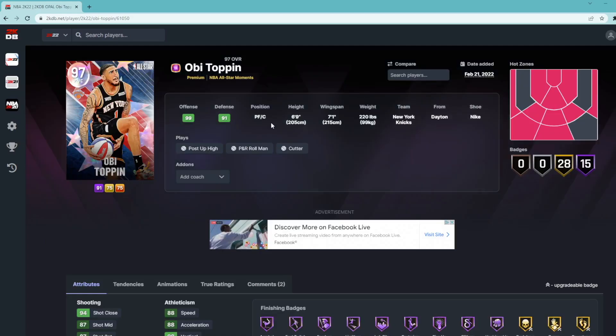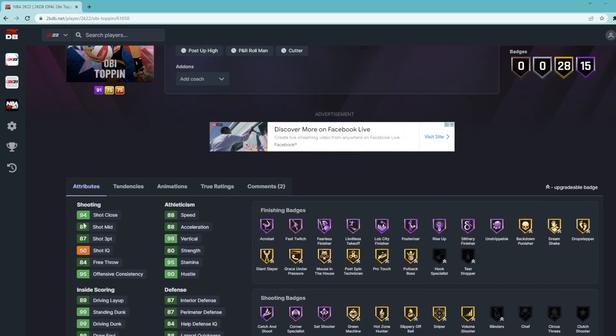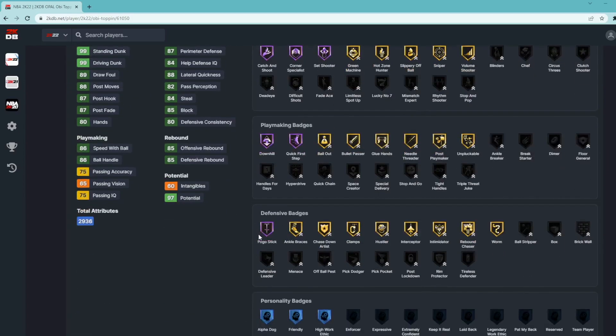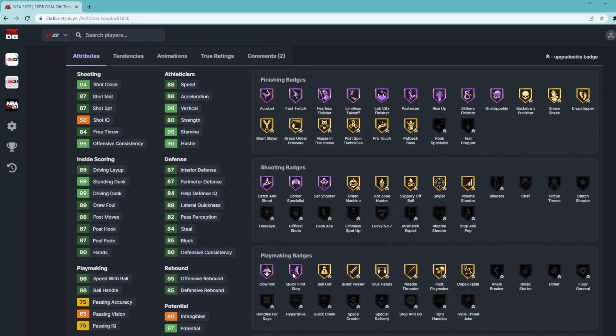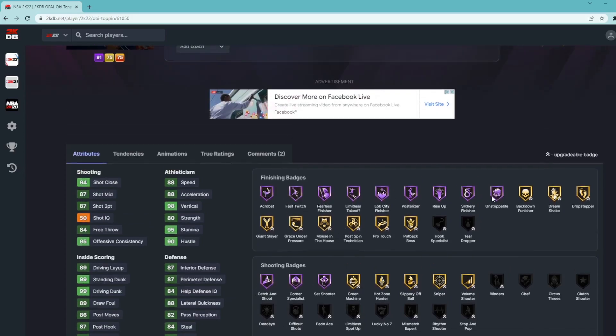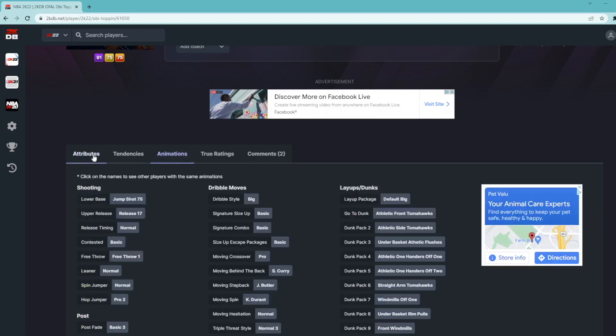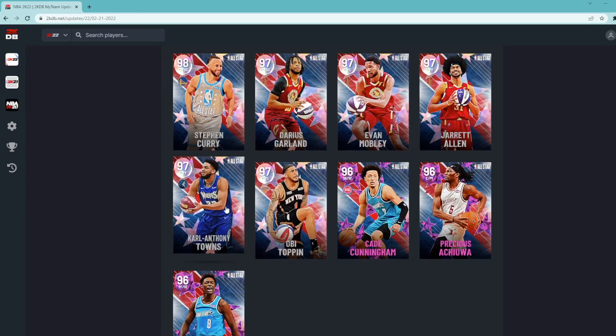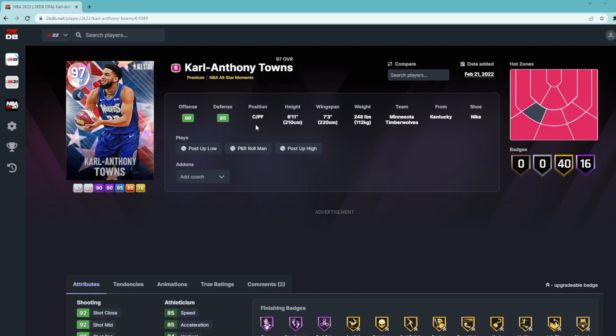Now on to the Galaxy Opals — OB Toppin is a six foot nine power forward/center with a seven foot one wingspan. He's got 87 three-ball, 87 mid-range, 88 speed, 88 acceleration, 85 block, 84 steal, 87 perimeter, 87 interior, and 99 driving dunk — fitting since he won the dunk contest. He has Hall of Fame Pogo Stick, Quick First Step, Catch and Shoot, and solid shooting badges. The big dribble style hurts the card, so he'll be solid but not amazing.